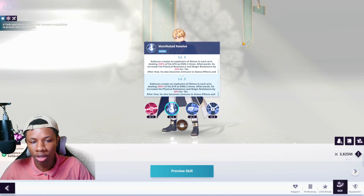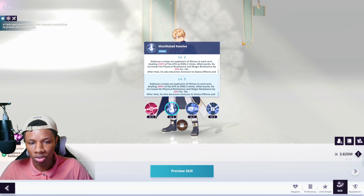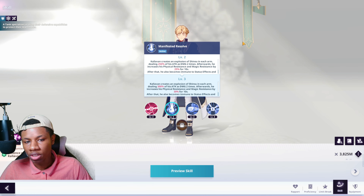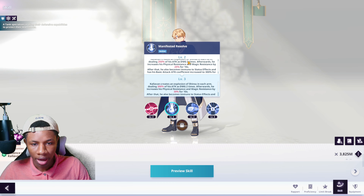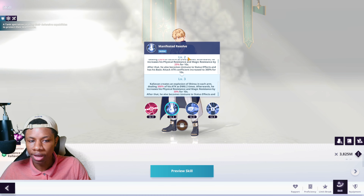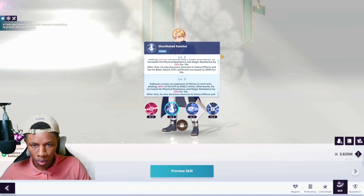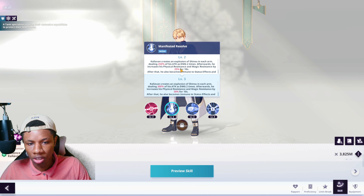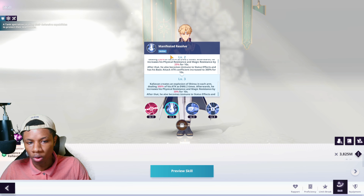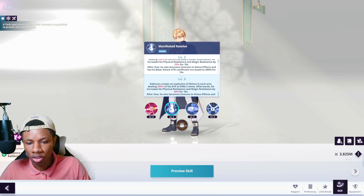His second active skill is Manifested Resolve. Calivon unleashes an explosion of Shinsu in each arm, dealing 250% of attack as damage two times. Afterwards, he increases his physical and magic resistance by 25% for 10 seconds, becomes immune to status effects, and has his basic attack coefficient increased to 300 for 10 seconds. This active is pretty solid — you get resistance increase, more damage, and increased basic attack coefficient.